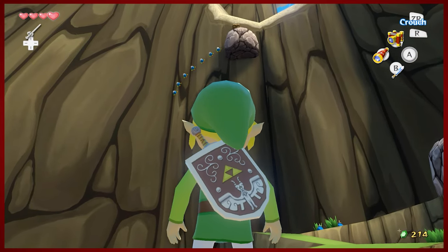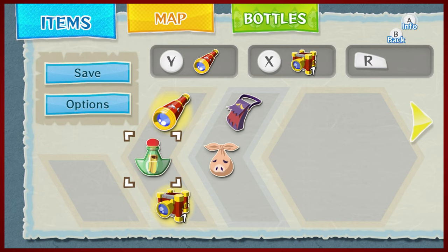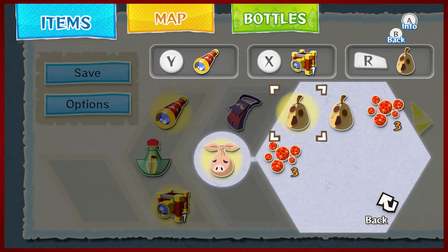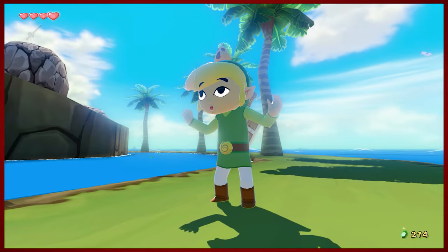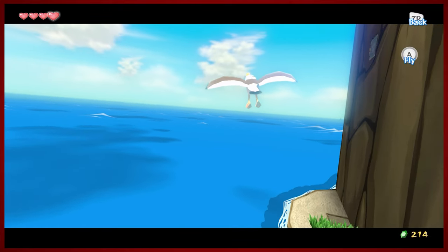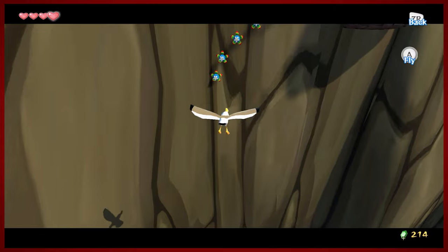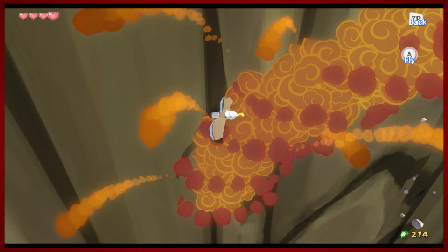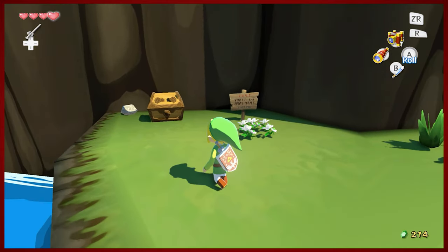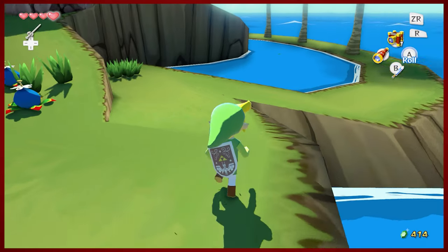Do you see that up there, viewers — that very precarious looking rock and some bomb flowers? Do I have something neat to show you today. Go ahead and go into your big sack here. We're going to get the Hoi Pair. You're going to see what this does in a second. Hold it up over your head. Hoi! We are now in control of a seagull. This is what Hoi Pairs do — they let you be in control of seagulls. That knocks this chest down. And when you open it up, a silver rupee — 200 rupees. Very cool.